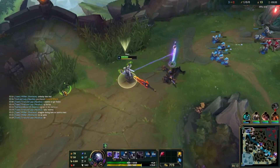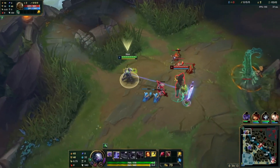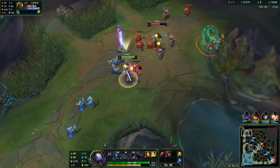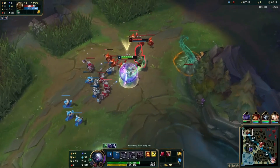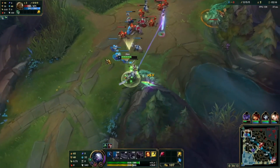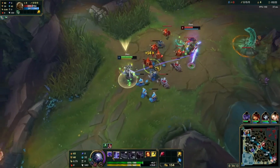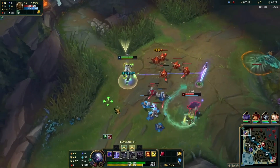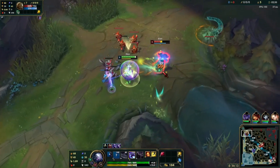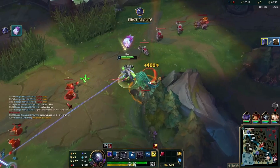In the next example, I played against Illaoi, who is considered a very strong counter for Shen. Pre-6 is your best chance to win this lane. She even got level 2 before me, but I used 2 pots and wasn't afraid to trade. As you can see, I'm still healing from those 2 pots. Once I got level 2 I went all-in with ignite and finished her, and I was able to snowball the lane really hard.